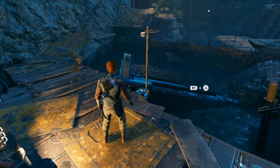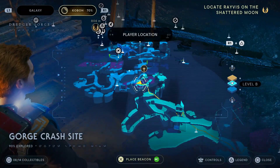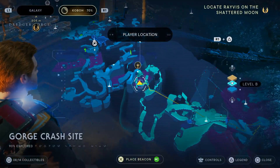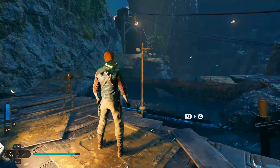Hello everyone and welcome back. This is how to literally pull the bow out of the tar. This is one of the first things you come across as you're on planet Koboh exploring the Gorge crash site.